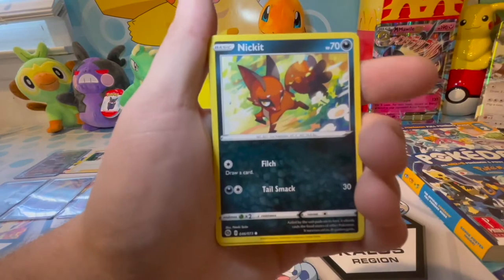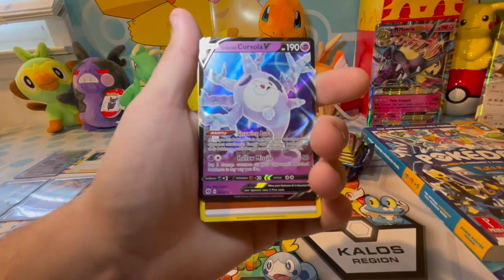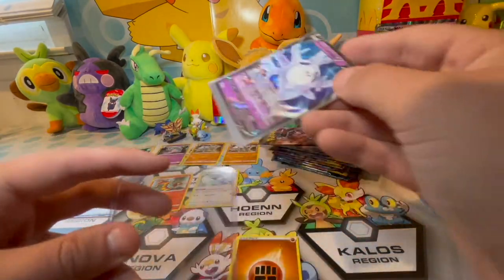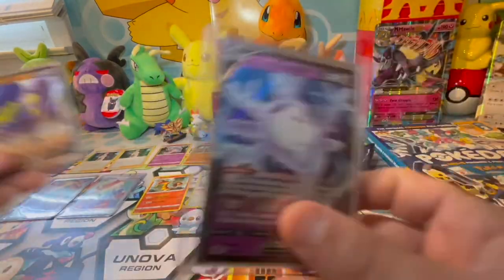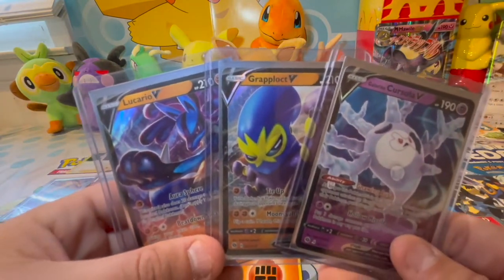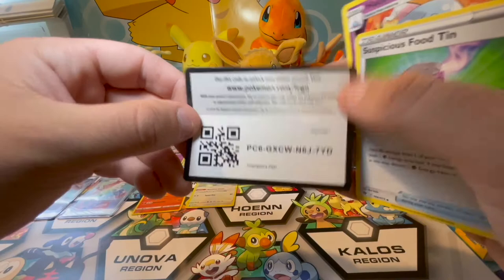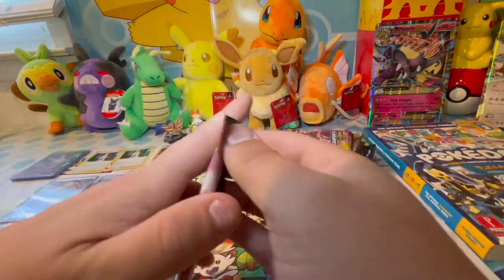Nickit — come on, let's get this Charizard! Pack twelve yields a Galarian Cursola V — very nice, add it to the collection. That's our third V hit so far: we have the Lucario, the Graplocked, and now the Cursola. We still haven't gotten to one of the valuable Evolutions packs, but we'll be getting to them soon. Champions Path with the two different Charizards is just as valuable.